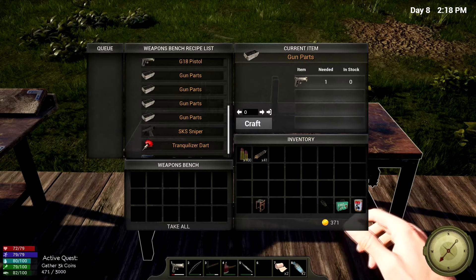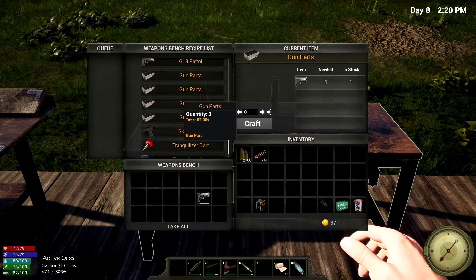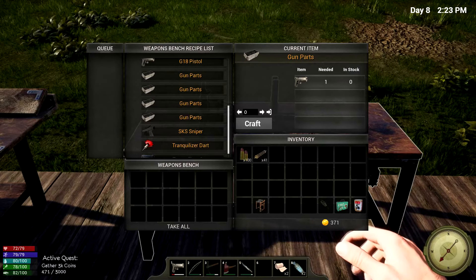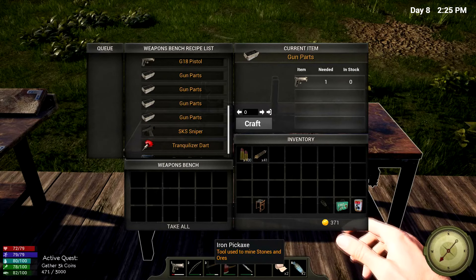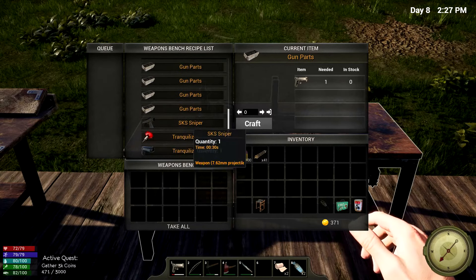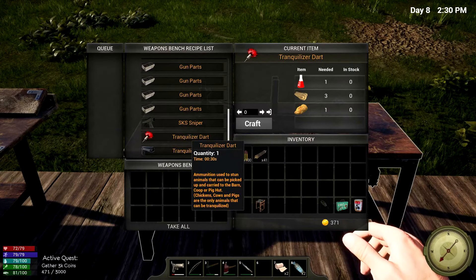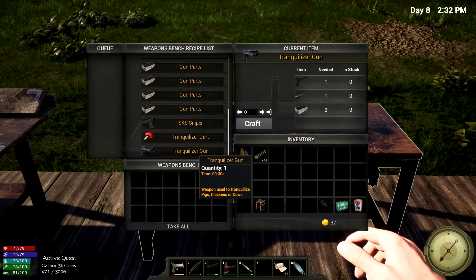We can even make gun parts. So if I stop right before a gun is gone, I can actually make it into a gun part so it's not completely wasted. Nothing really disappears when you use it up — I've just been dropping them on the ground. But I guess that's a better idea to do with guns. There's also an SKS sniper, though I don't think I've gotten all those parts yet. And there's the tranquilizer — that's why we're gonna need the spider venom, which I don't know where to get yet.